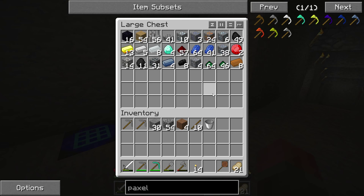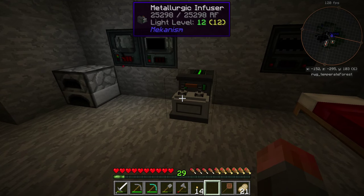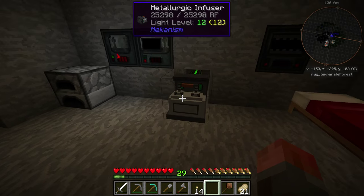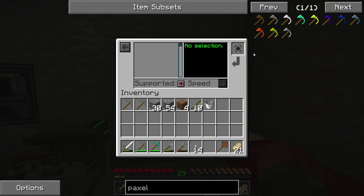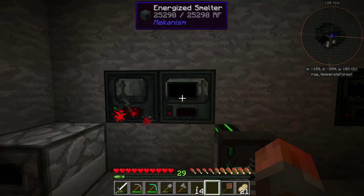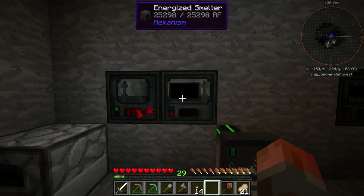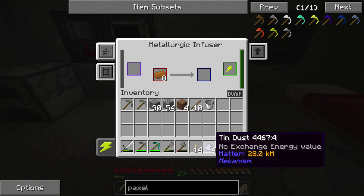We're going to need some copper and some tin. We'll need some of the raw tinned dusts. Let's get some of that and put it in the enrichment chamber. We're going to be using the metallurgic infuser here. Between the episodes I've put a few upgrades in these machines — it's about halfway up, so it's three times more efficient with power. That's at least a boost at the start.